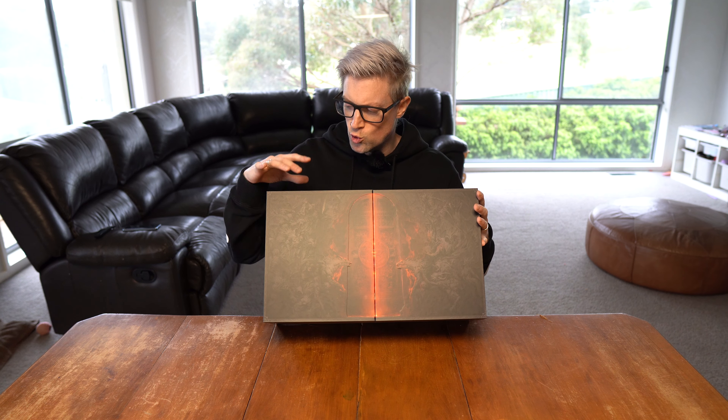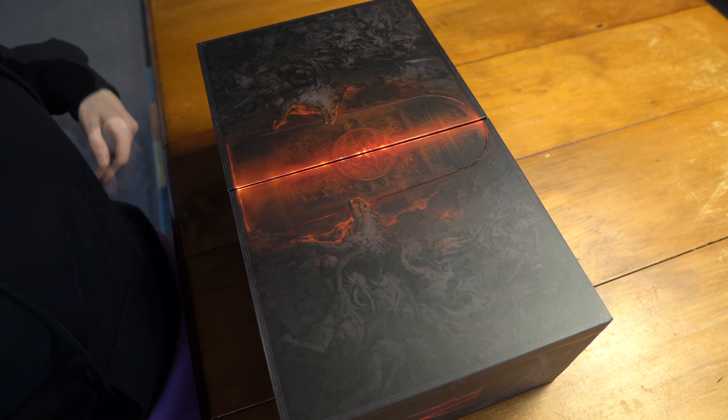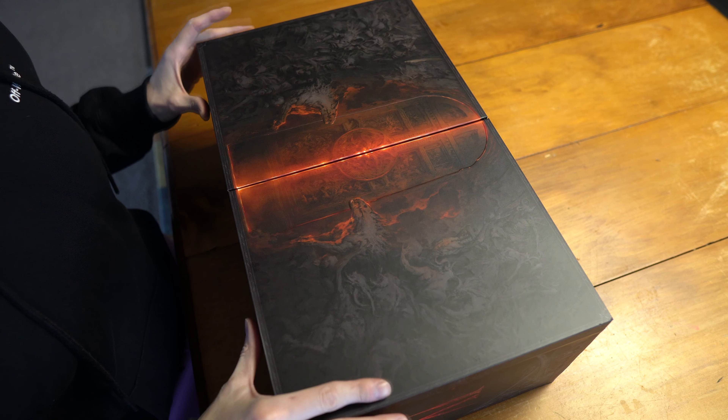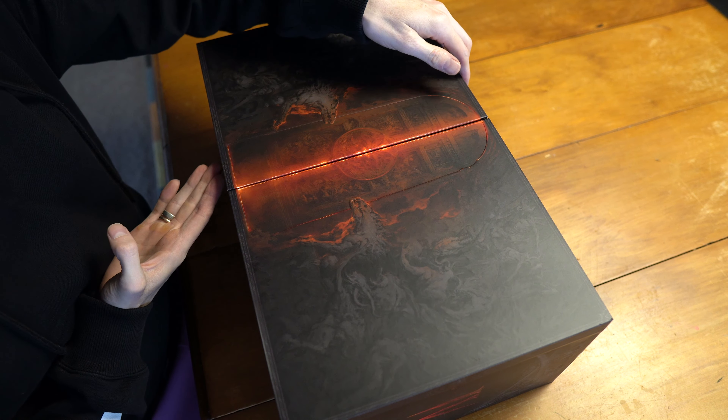Look at this amazing artwork on the box. This is raised too around the door, the trimming around — it's obviously a cardboard box but it's got this wooden box type vibe to it. It's very sturdy, very heavy, and it is absolutely gorgeous. So let's have a look inside.